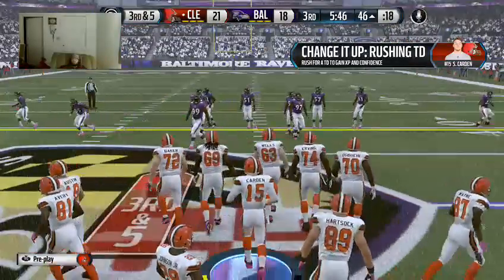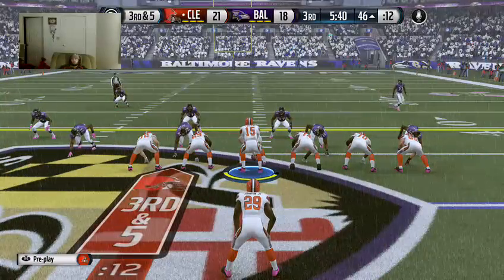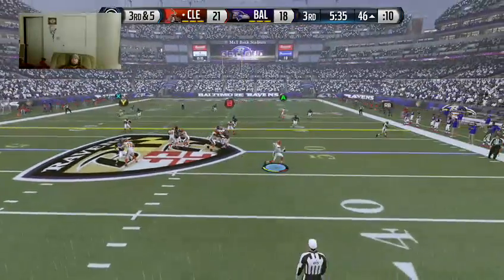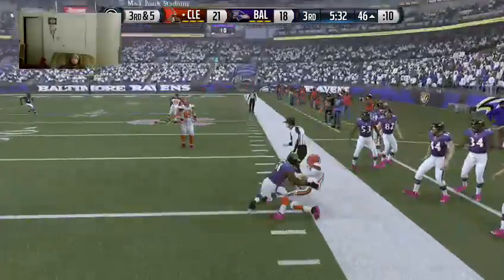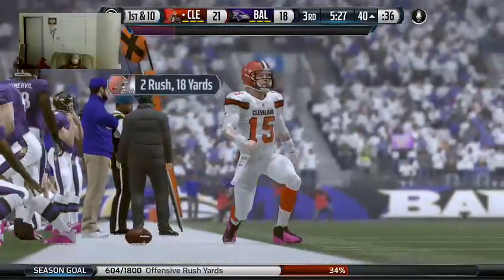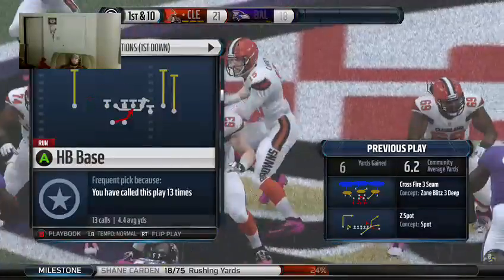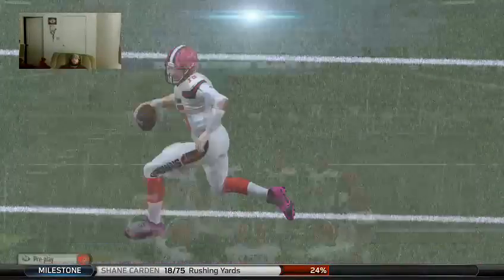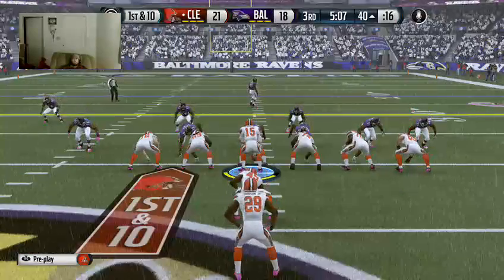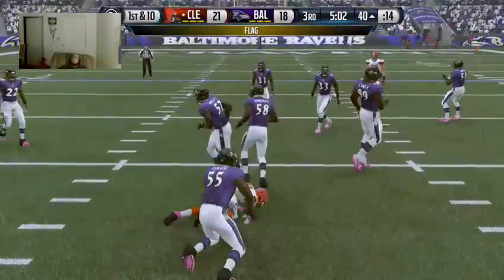Cardinals running away from the pressure — tackle's made, and that'll move the chains. That's a nice play by the offense, getting the first down. They're up in the second half and they're moving the football — that's a great feeling. The football sits at the 40. First and 10. Johnson's going to secure the handle — face mask!